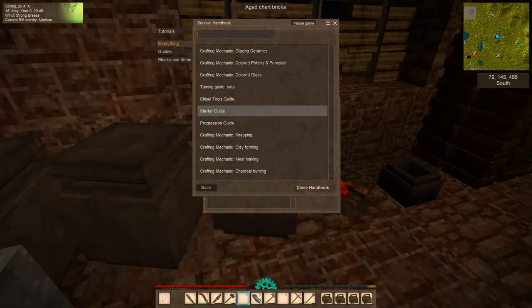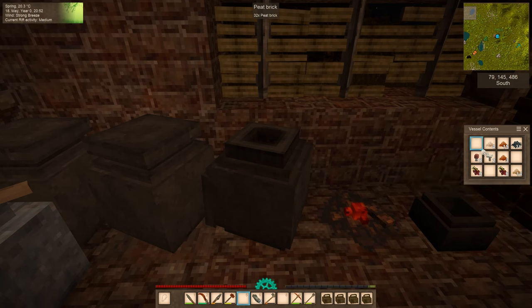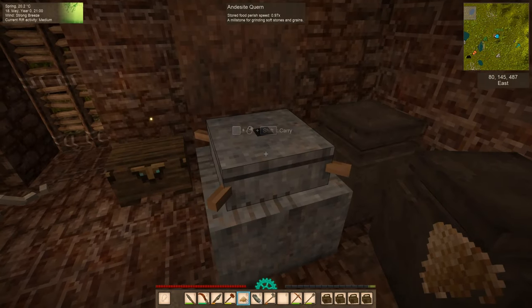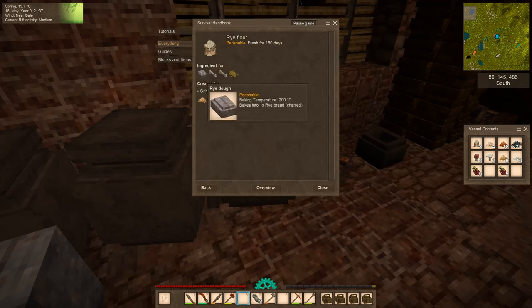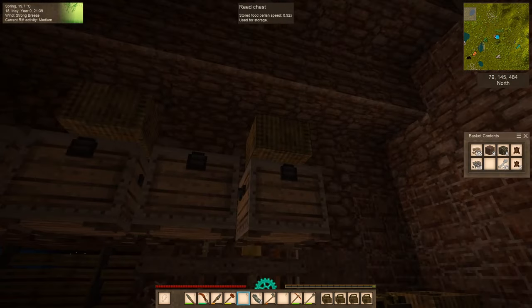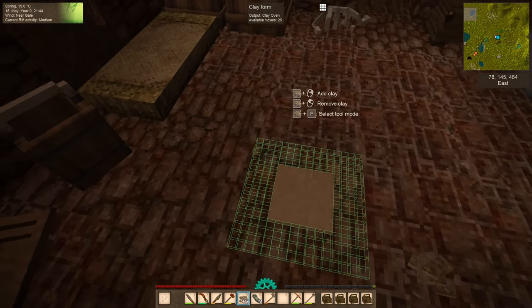Some grains can be used to make pie crust, and pies are really high in nutrients. I grind eight pieces of rye grain in the quern to get rye flour. To do anything with the dough we'll need to bake it in an oven, so I start crafting the clay oven using our fire clay — hoping we have enough to finish it.